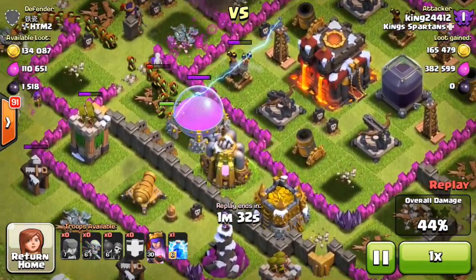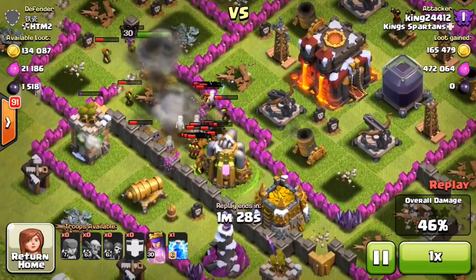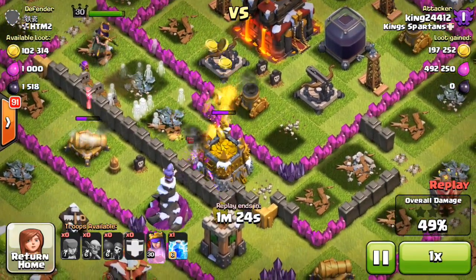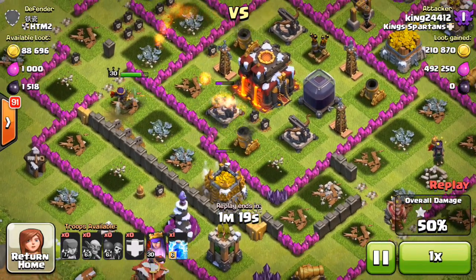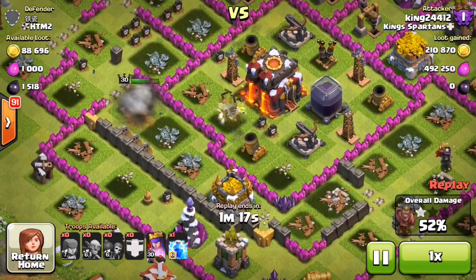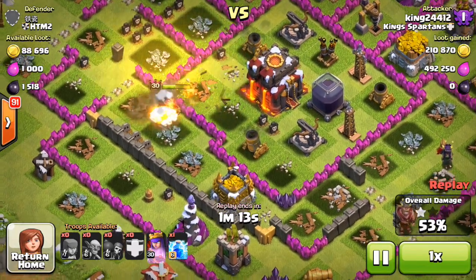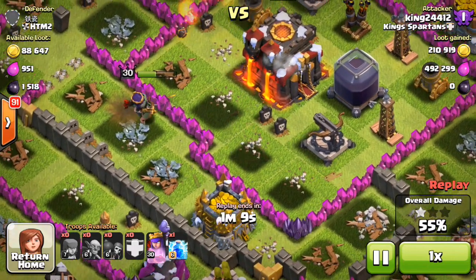I'm showing you the best farming strategy ever. Why is this the best farming strategy? Two reasons: you can see how well it performs and how strong it is against all the loot — the storages and mines. You can also see that I am in Crystal One and I am winning, which means I get the loot bonus too of 65,000 of each. Now my queen is going to go ham here.